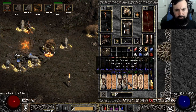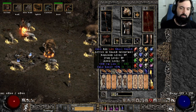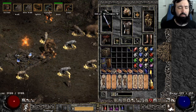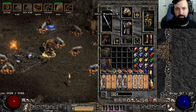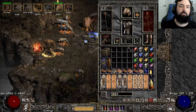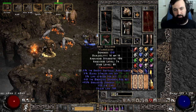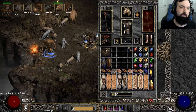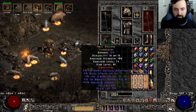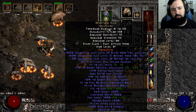Charms are pretty basic. You want skillers, life, maybe faster run/walk, FHR if needed, life, res, and of course a torch and Anni — life and res wherever you can get it. The main gear on swap is just a Call to Arms and a Lidless. CTA scales really well on this build because you have Lycanthropy, so you get almost 500 life from a six-BO CTA, which is pretty nice. On this build we use Soul Drainers for the negative enemy physical res — Shockwave is physical damage. Amplify damage can even break physical immunities; this can't break them, but if they aren't physical immune it will massively increase your damage.